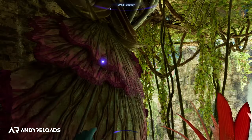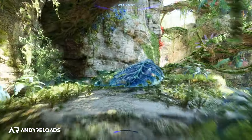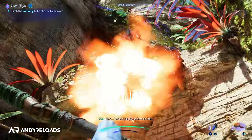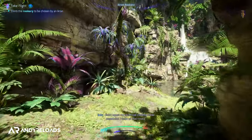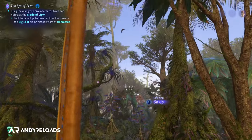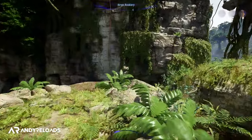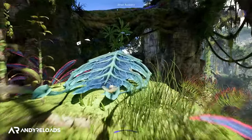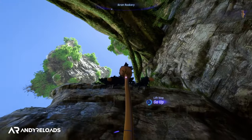Vine lifts allow vertical traversal by holding X or Square, getting you to otherwise unreachable ledges. Some areas are quite linear, but you'll randomly come across vines that open new hidden passageways. Nothing here is incredibly innovative, but combining springboarding between platforms and grabbing vine lifts in mid-air in quick succession is satisfying when it all flows together — you really feel like you're flying through the forest at speed.